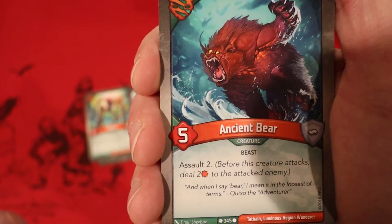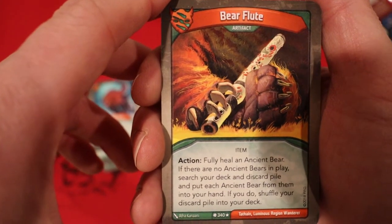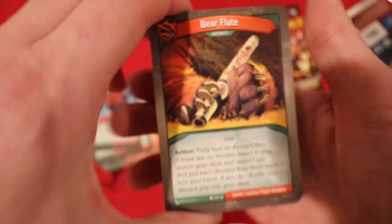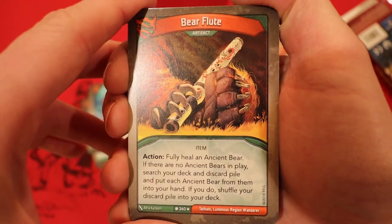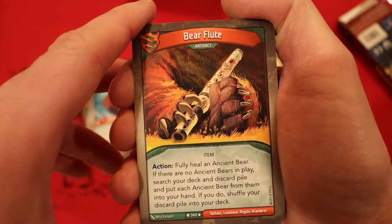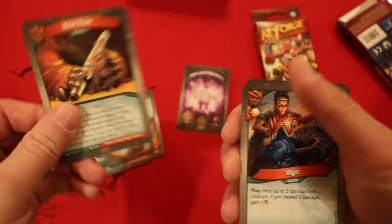Ancient Bear also has Assault, so he does 2 damage prior to attacking — and we got 2 of him. Bear Flute is a rare artifact: you fully heal an Ancient Bear. If there are no Ancient Bears in play, you search your deck and discard pile and put each Ancient Bear from them into your hand. If you do, shuffle your discard pile into your deck. That's really good considering we have 2 Ancient Bears.